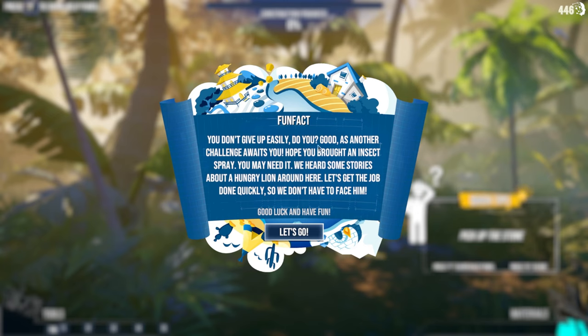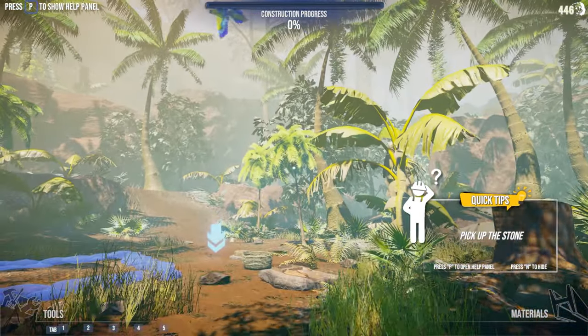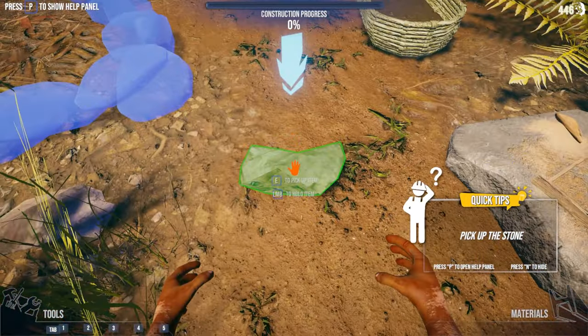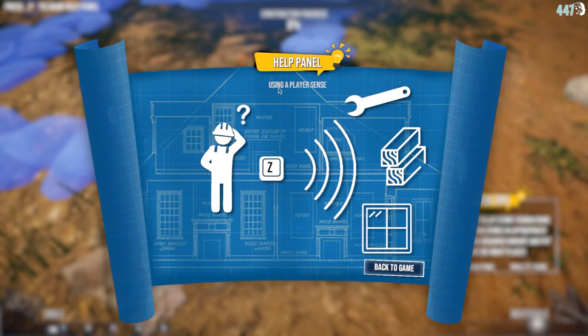The game gives us another intro: a new challenge awaits, hope you brought insect spray — there's a hungry lion around here. Let's get the job done quickly. Good luck and have fun. We need to pick up stones and use a player sense mechanic to gather materials.